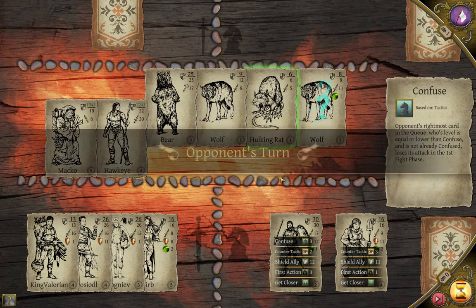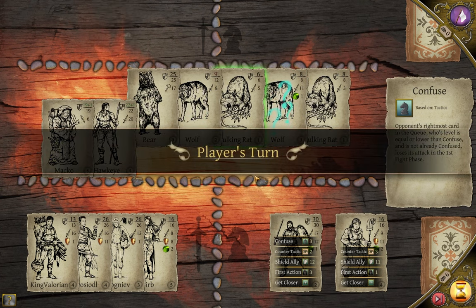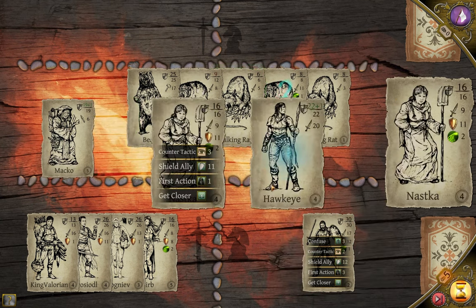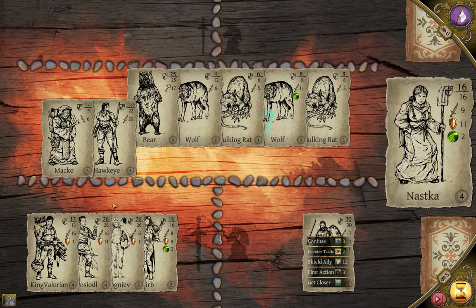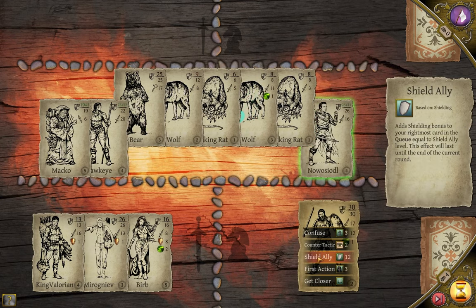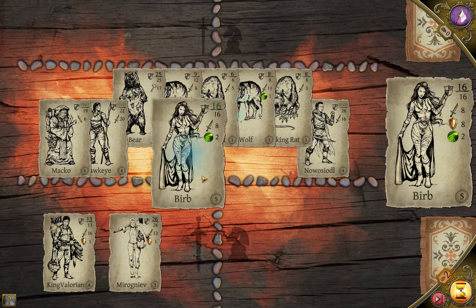And once every single enemy is played, and you've used your first action to get your unshielded damage dealers out of the way, use any shield ally buffs so that they land on the guy acting as the top slice of the shield sandwich. Lastly, put the bottom slice of the shield sandwich on the board, buff his shielding as desired, and then throw the rest of your attackers in after them.